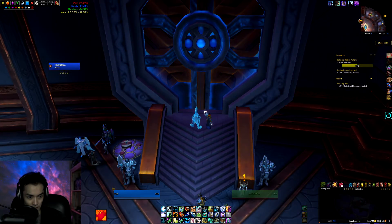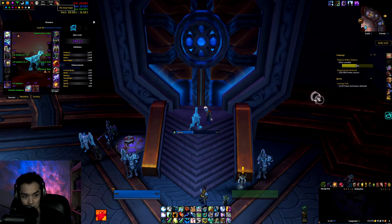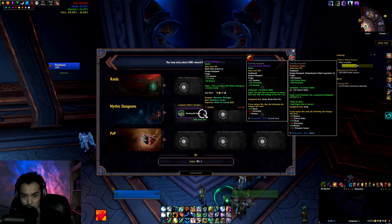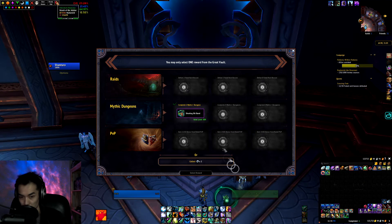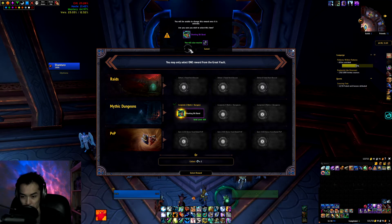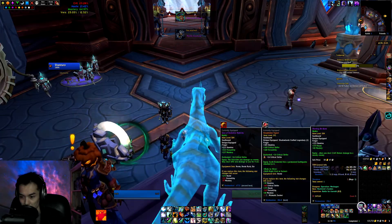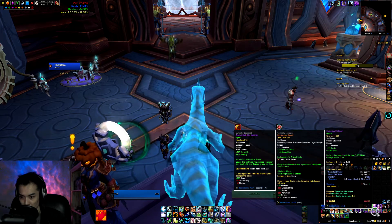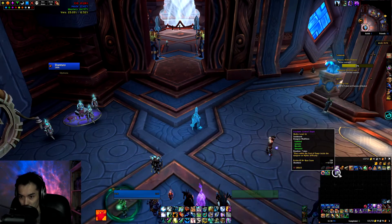Checking my Horde Shaman. Changed my loot spec to Resto. Got a nature damage ring — might as well grab it. I'll probably use both of these rings for Enhancement. And then for our key we've got Grim Rail Depot, level 16.